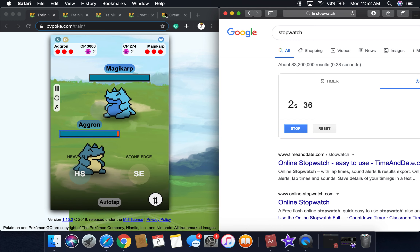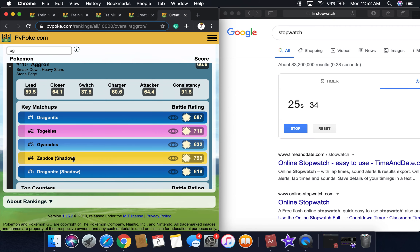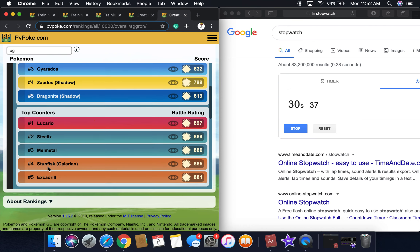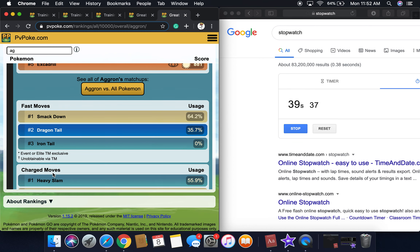Okay, we started the timer and now we're going to be looking at Aggron's stats since this is going to take a little while. Its lead score is 60, closer 64, switches 38, charger 61, attacker 64, consistency 92, and it's 110 in the master league with a score of 67.